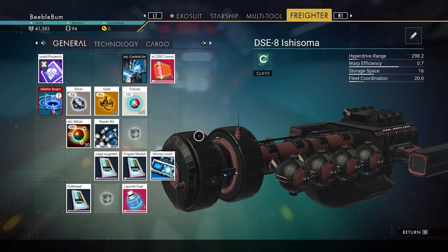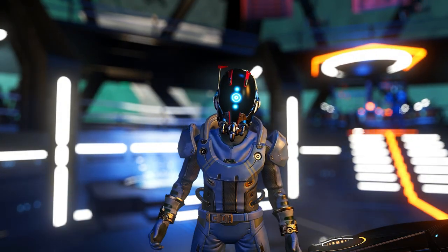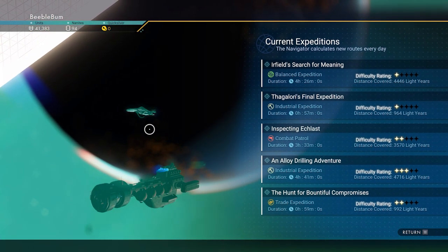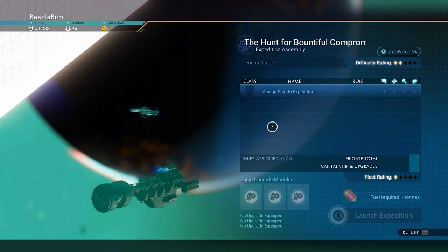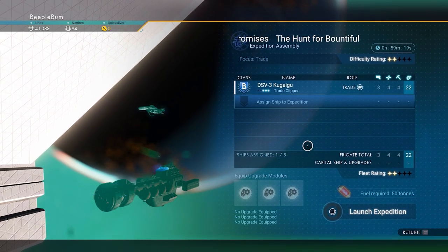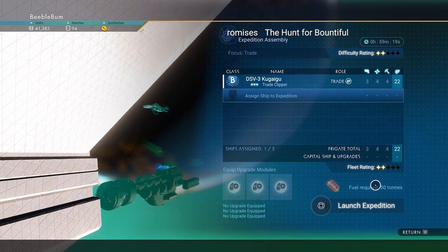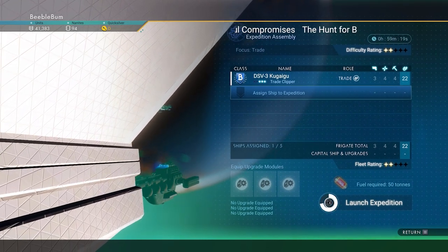Once you have the frigate fuel, you can simply go to the navigator right here, view potential expeditions, and then send your frigate on one of these. The one we have right now looks like a trade ship, so we go to the trade mission here — trade clipper, you can see it's a B-class. We'll just take that one, send it, and you can see it is already two star. Because we have enough launch fuel, we can now send them out. Let's send out this ship.